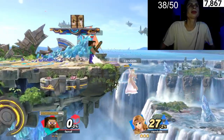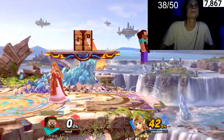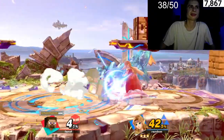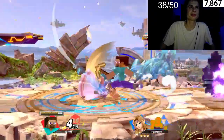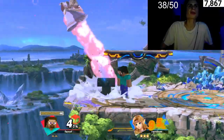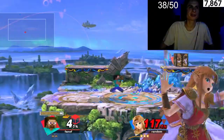If I can learn how to do that up-tilt combo... okay, you do like up-tilt, then jump, press B, something like that. Let's just camp and up-smash honestly — we get like three or four up-smashes in the moment we need them, like right there, just kill super early.